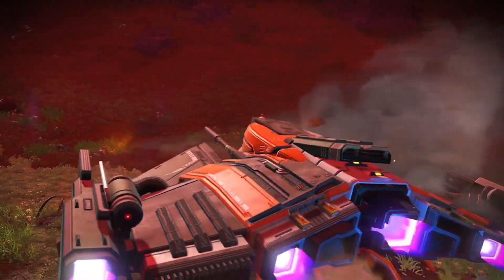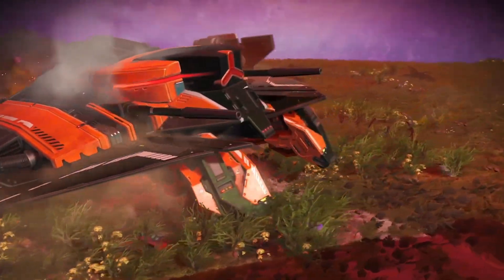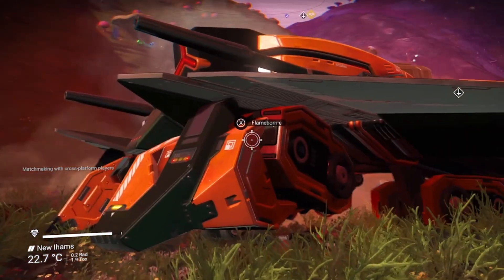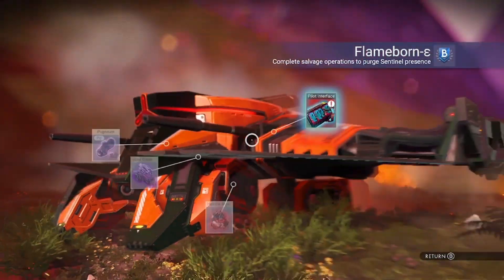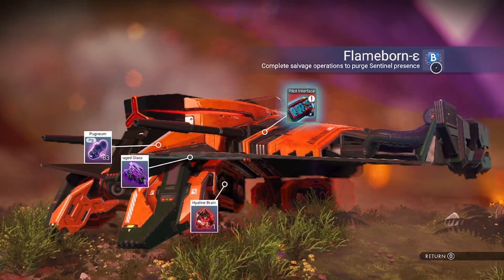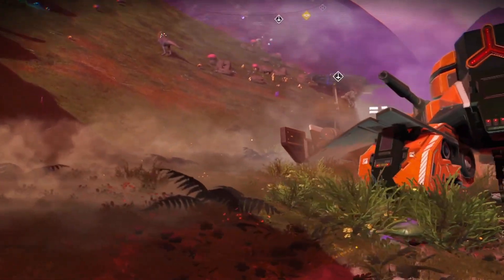This is a nice looking ship, awesome looking ship. I don't particularly like the orange color, but it's a tank version — it's got the tank tracks on it. There is a way of finding what class it is. You can click in here and it's a B class. I don't want a B class, I want an A class or an S class, so I don't want this.